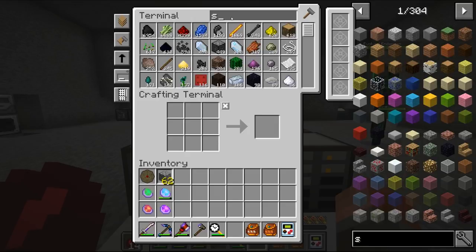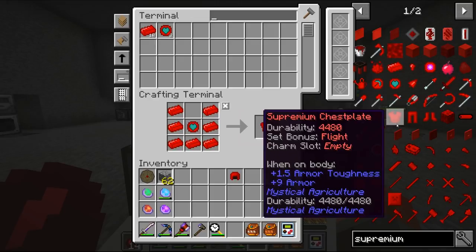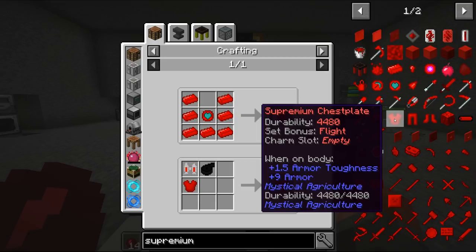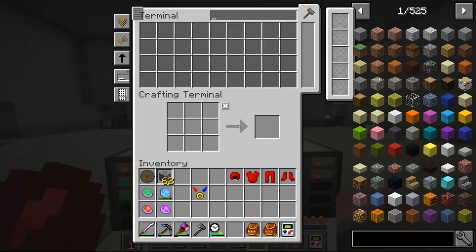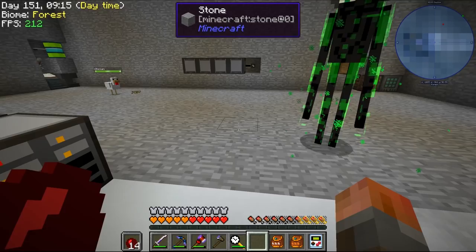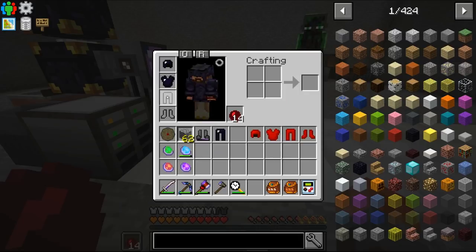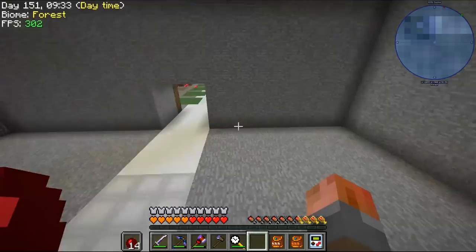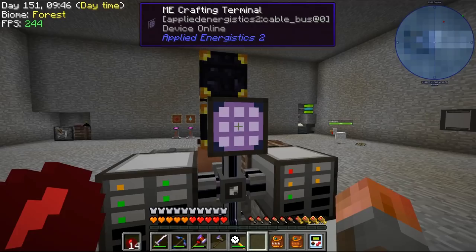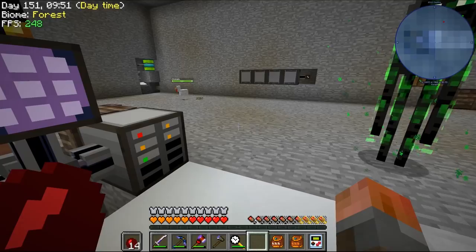We can craft ourselves the supremium armor — the helm, the chest plate, leggings, and boots — and we've got one spare, so I've got a full set of four pieces. First I'm going to take off my flying ring just to make sure we get a set bonus. If I jump I can double jump, but I can't establish flight. Let's take off our existing stuff, put on the new stuff — and we have flight! That's a much faster version of flight than I previously had. The angel ring can go away, and so can our old armor.